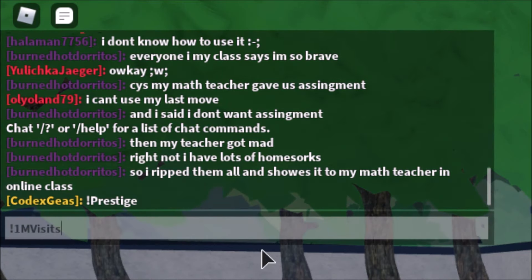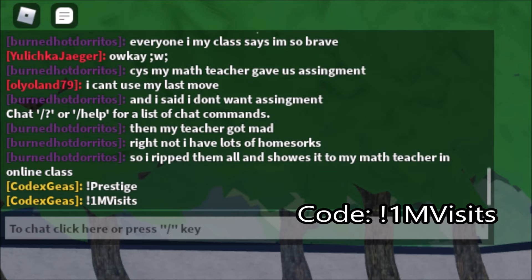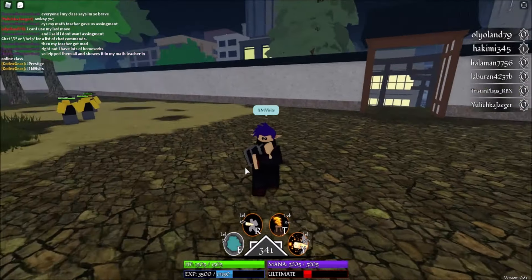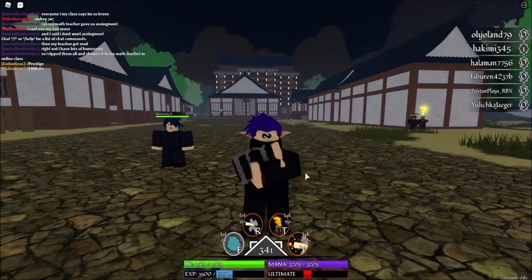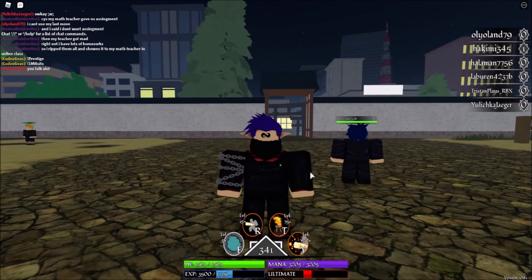The next code is '1visit' — make sure to redeem it because it will probably expire soon. That's all two new working codes, guys. If you want more codes for this game, subscribe and click the notification bell so that when the devs add a new code, I'll instantly be making a video on it.